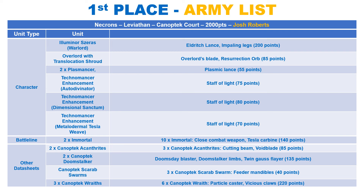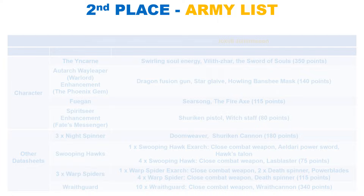Speaking of which, they make 4 attacks with the claws at strength 6, AP 1 and damage 2. They do only hit on 4s, meaning they very much like the rerolls from the detachment. They also synergise well with the strong stratagems. For 1 CP you can make them untargetable outside 12 inches when attacked. You can also make a 6 inch move when an enemy finishes a move within 9 inches, making the already mobile unit even quicker. It is no surprise that this winning list takes 3 full squads of Wraiths with the Technomancers to lead them.